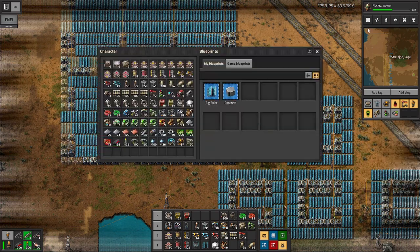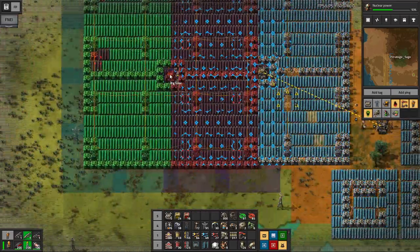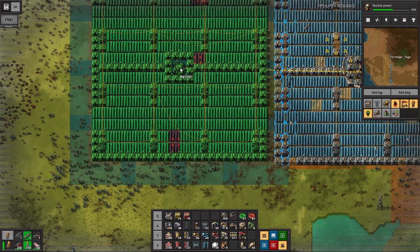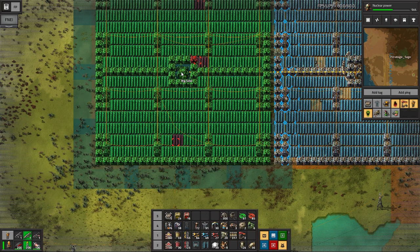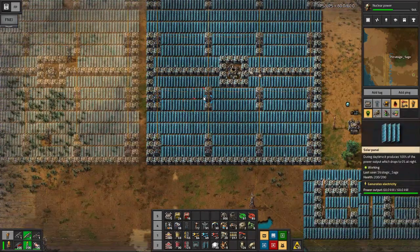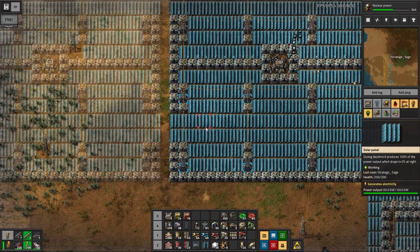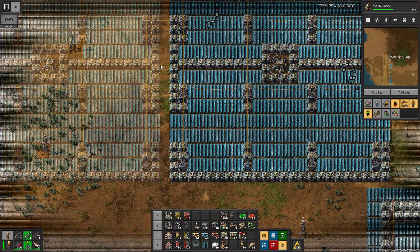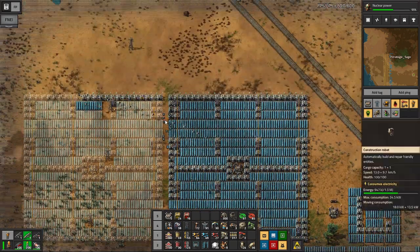We have our RoboPort down here with robots, and materials in this passive provider chest, plus a storage chest for the wood they're picking up. Away the construction robots go. If we wanted to expand our solar periodically this way, or expand any other part of the factory, we'd just need a chest with the needed materials - deliver them by transport belts, drive them there, train, however we want. This can all be building while we're off doing other things. This blueprint is somewhere in the vicinity of seven megawatts of power. And with the RoboPort in the middle of the blueprint, it's a nice technique to simply hook them up next to each other and expand infinitely.